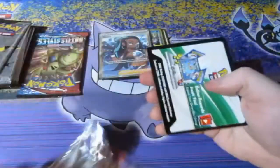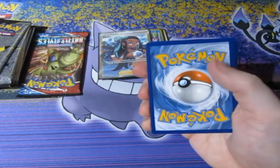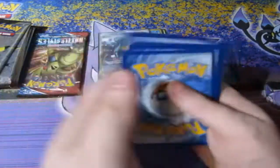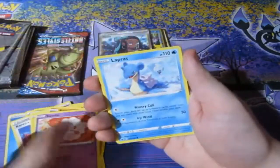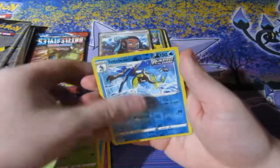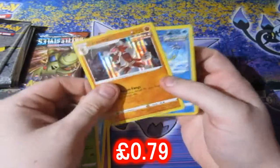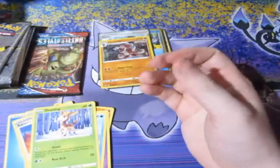Chilling Reign, let's have a look — and just to let you know, the recap is going to be insane. War Energy, Hail, Stantler, Cram-o-matic Connection, Mareep, Rockruff, Trubbish, Lapras, Steelix, a Reverse World Rare Inteleon, and a Linkachu Hollow. Very nice — we've got a Reverse World Rare, so we'll sleeve him up and put him to the side.